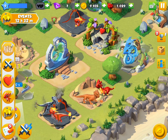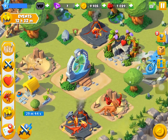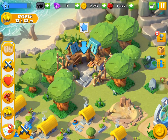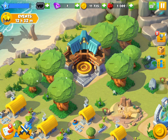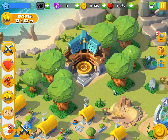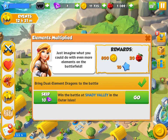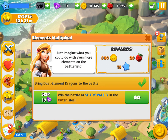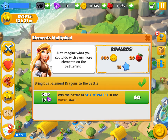What else do I have to do? Rebuild the academy and help Dr. Hogweed — I did that yesterday, so I'll claim that. What now? Bring dual element dragons to battle — whatever that is, I've done it. Win a battle at Shady Valley — I tried this yesterday and it didn't work, so I'll feed up my dragons first.